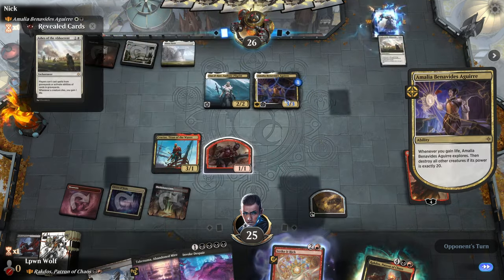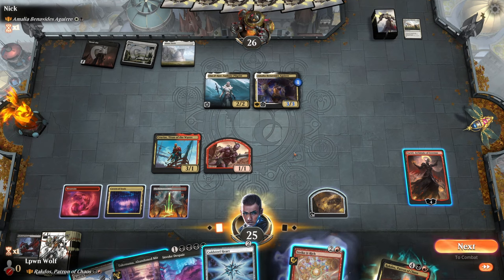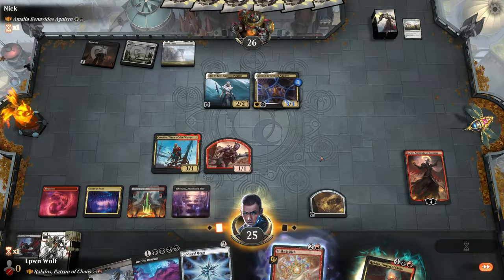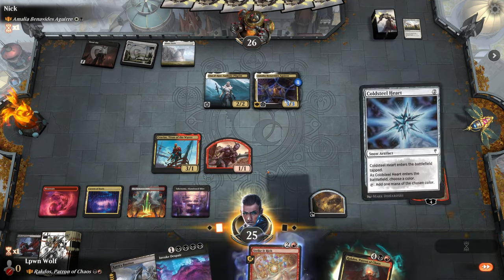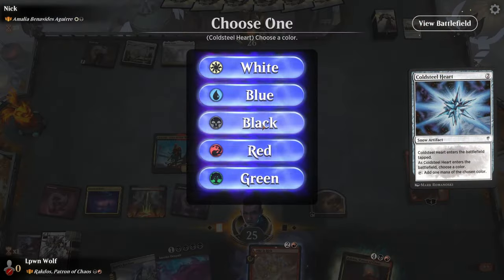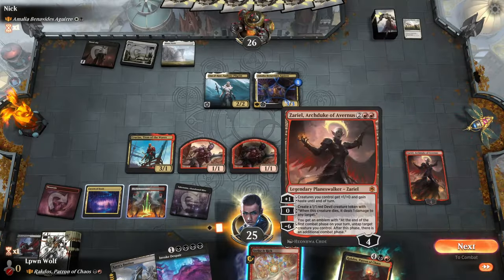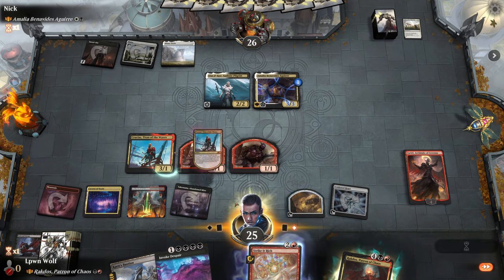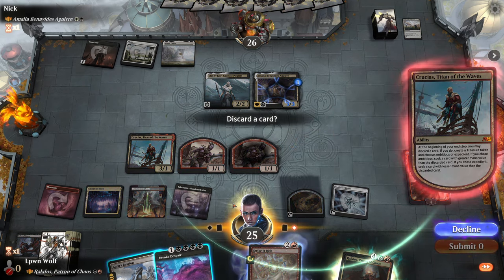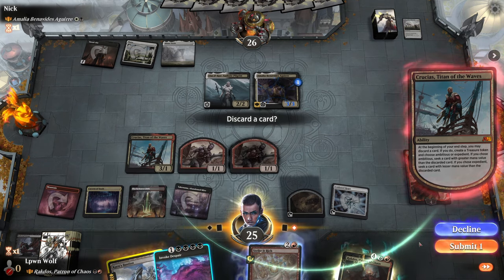Gain life, make that bigger — that's a nice synergy there. So what do we do here? Do we just make another thing? Go for black. We'll make another devil, keep the defenses online — it's zero to make a devil. And now I'm having concern about the Bastion. Don't I just keep the Bastion? Do I keep the Bastion? I don't know.